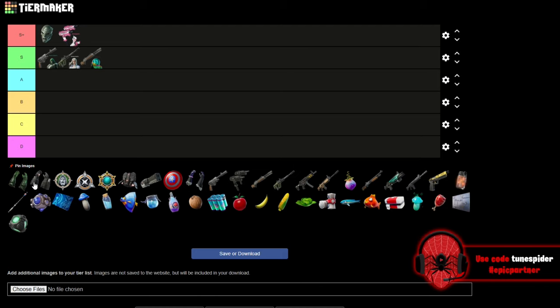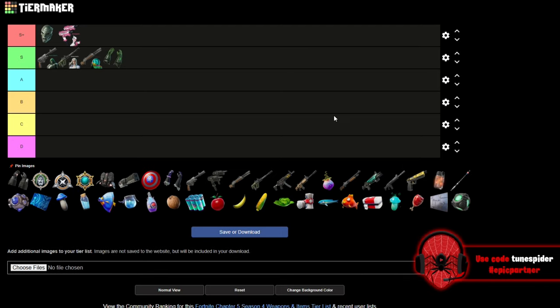Doom's Gauntlets belong in S. I don't think they're insanely broken to where you can't win a fight against them. The mystical bomb hits pretty hard but has about a 10-second recharge. There's a secondary power where you can shoot it repeatedly, but the aim isn't the greatest and it only hits for about 40 damage. It reminds me of the avatar water mythic but not as good, so it'll be an S.